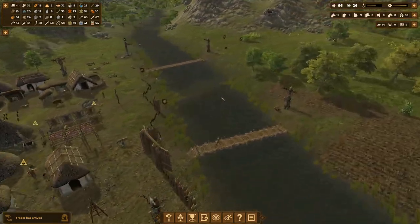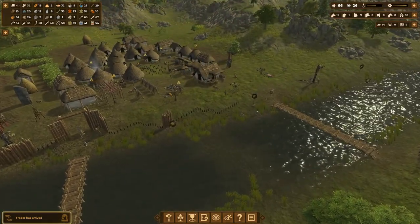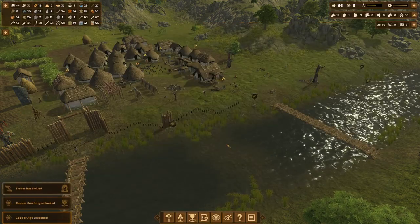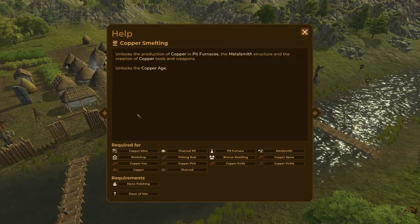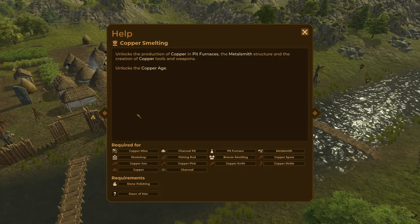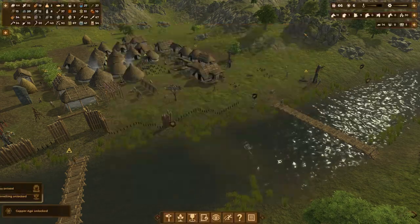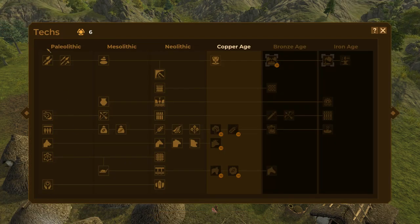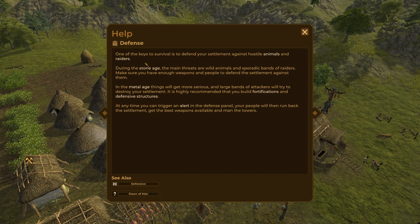Since this wall thing is such a huge endeavor, I'm going forward — there it is: copper smelting unlocked! It unlocks the production of copper in the pit furnaces, the metalsmith structure, and the creation of copper tools and weapons. It unlocks the Copper Age. Also, Defense — one of the keys to survival is to defend your settlement against hostile animals and raiders.